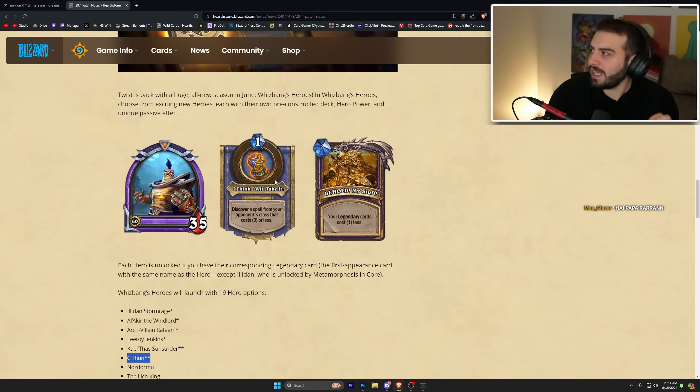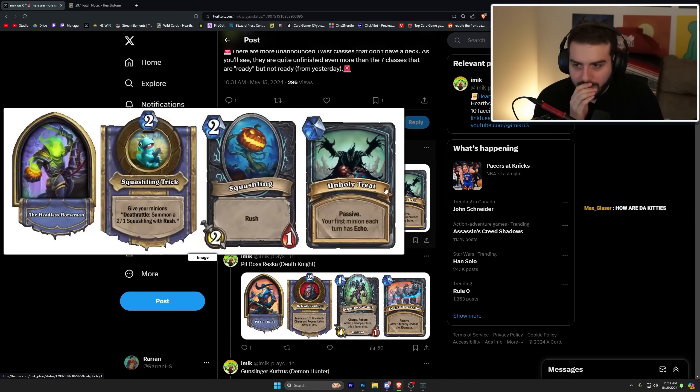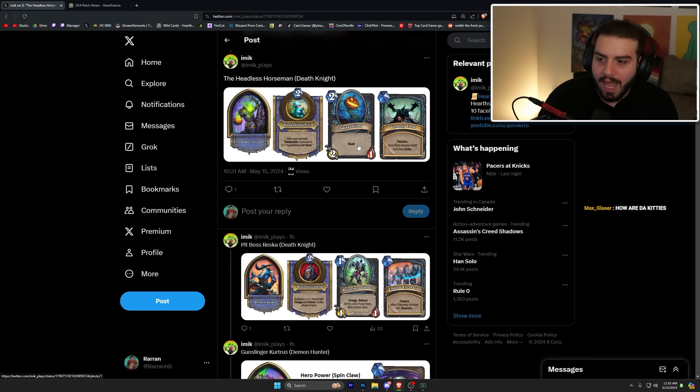I think that's really cool, but I think they didn't do this Twist format justice because as far as I'm concerned they're not actually going to post anything on their official site for what the full classes are. But luckily Imic, who runs HearthPwn, showed every single one, so I thought I would go through them all because I think some of them look really cool. Zyrella looks unreal fun — I'm really excited for it, and every single one of these classes has their own deck list.